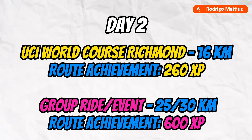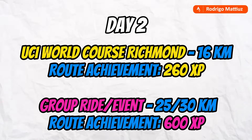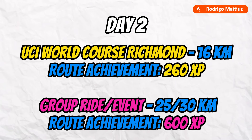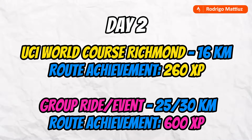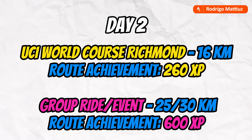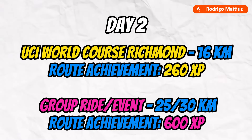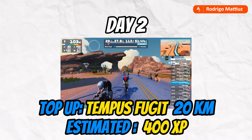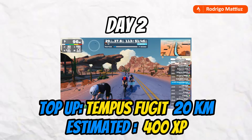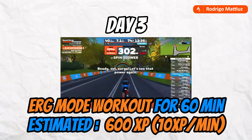Day two: group ride and route achievements. Warm up on the Richmond UCI World Course for around 16 kilometers — 260 XP. Then join a group ride covering 25–30 kilometers, like Robo-Watopia or any group ride, for an estimated 600 XP. Add extra distance with 20 kilometers on Tempus Fugit for 400 XP.